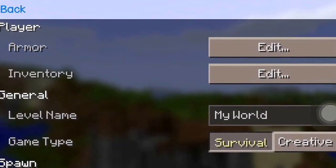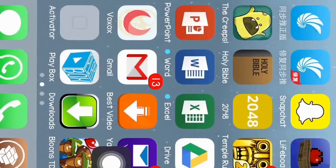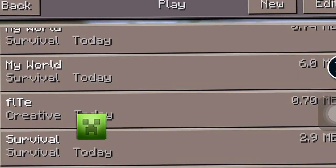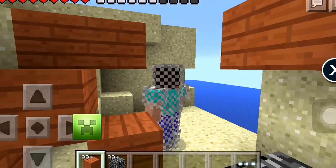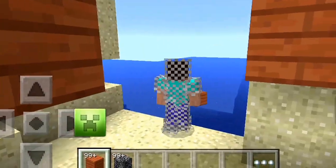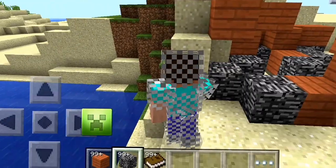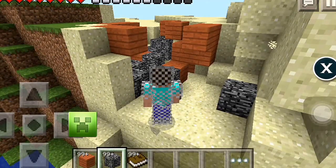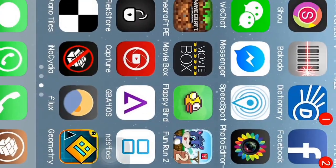Go back to Minecraft, click play, and boom — look, I have full chain armor and 99 books. So yeah, this is how you use this pocket inventory editor for Minecraft Pocket Edition. Thank you for watching.